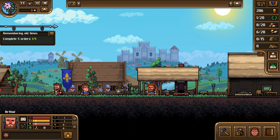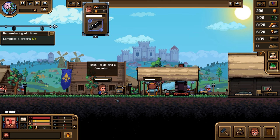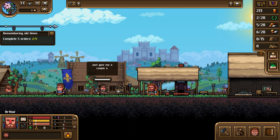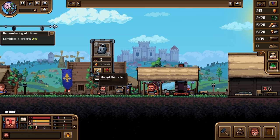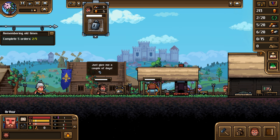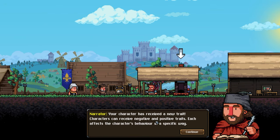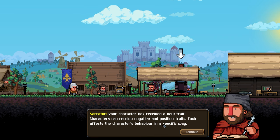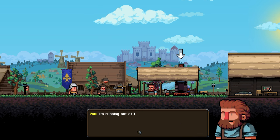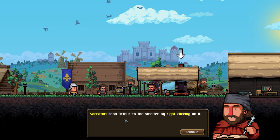A customer arrives - green happy smiley face, we can do a chain order as well. The character has received a new trait - characters can receive negative and positive traits, each affecting the character's behavior in a specific way. Read the trait description carefully and pick the best assignment for your worker. I'm running out of ingots - send Arthur to the smelter by right-clicking on it.